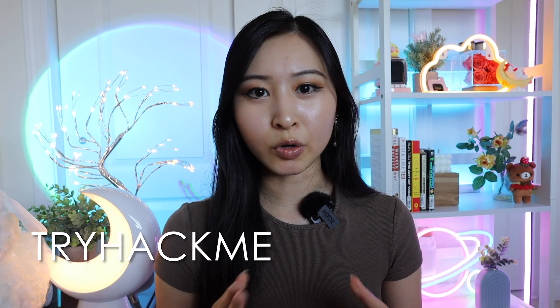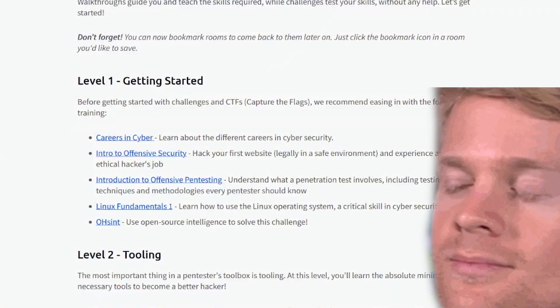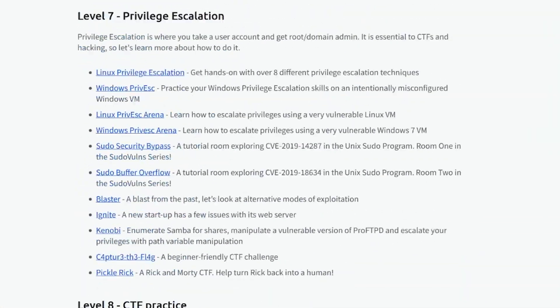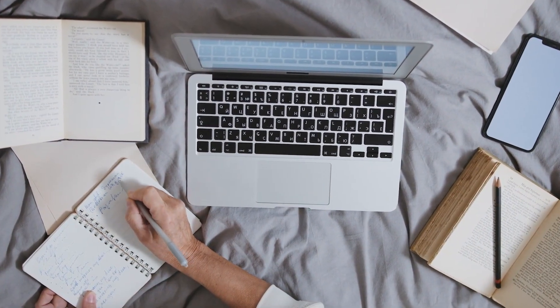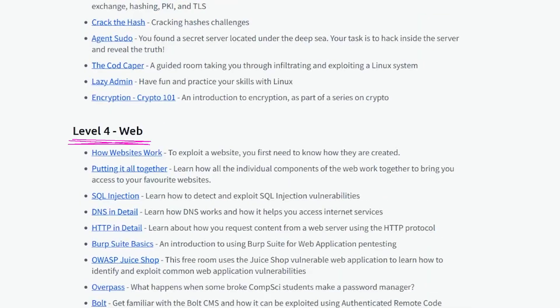The first thing I want you to start out with is the Ultimate Beginner's Guide from TryHackMe. This is a collection of 500 plus training labs, and I want you to go through at least 100 of them. Most of these you can complete within an hour or a few hours, so this is great for beginners learning through different skills and tools. The sections I want you to focus on the most are specifically level two, level four, and level six.